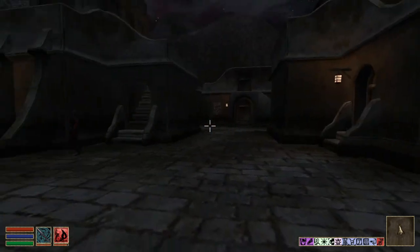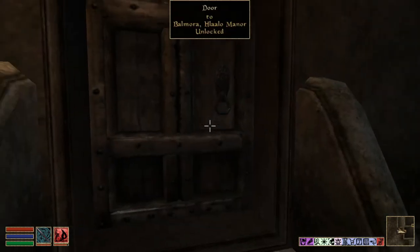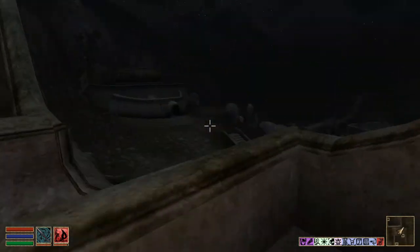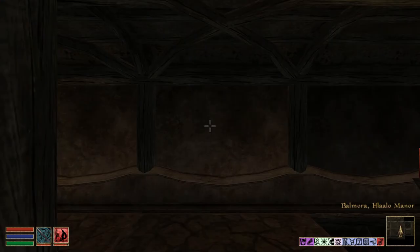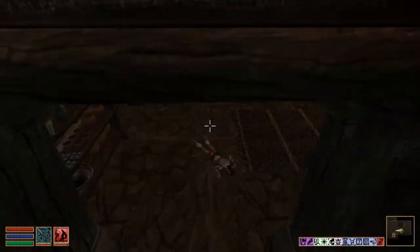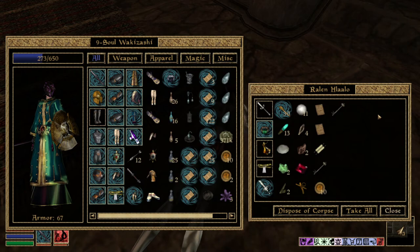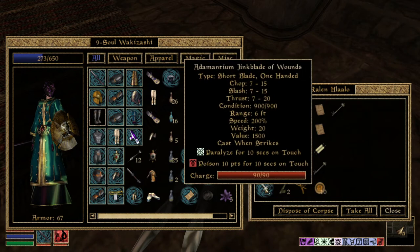Up the staircase near the alchemist are locked doors — use master lockpicks or jump across to the easier back entrance. Inside, a woman tells you the master is dead. His body here has unlimited storage capacity and never disappears — making it your perfect permanent storage container. It also contains the Jinx Blade, which paralyzes and poisons for 10 seconds.